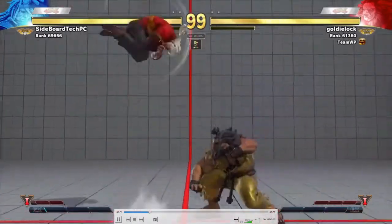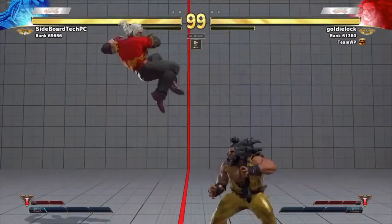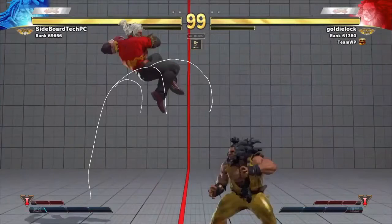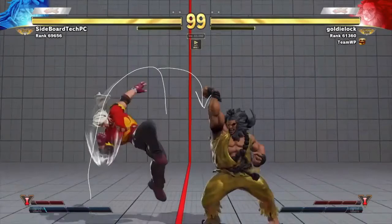Let's unpack that. Sideboard starts off with the flip. If you don't know about Zeku, he's got this flip that goes like this. Depending on the strength he can go a bit farther or a bit closer. He uses the medium version here and goes for the elbow drop. He can also do a command throw on standing opponents, a dive kick-style kick, and this elbow — both the kick and elbow are plus on block, so it's not a bad option.